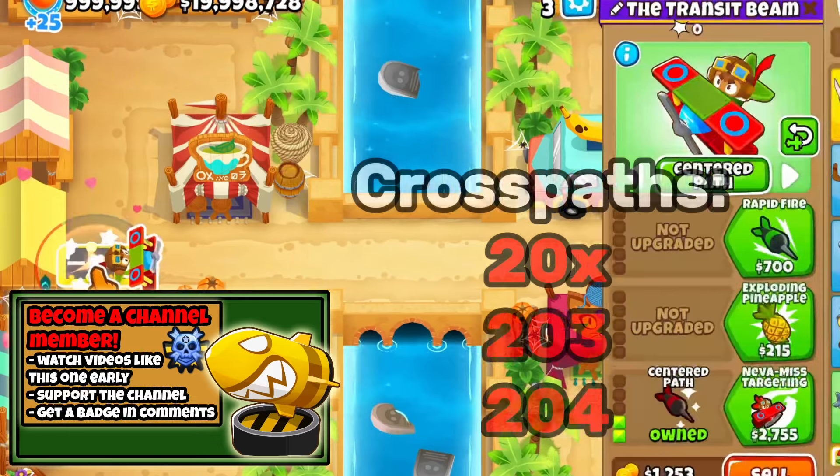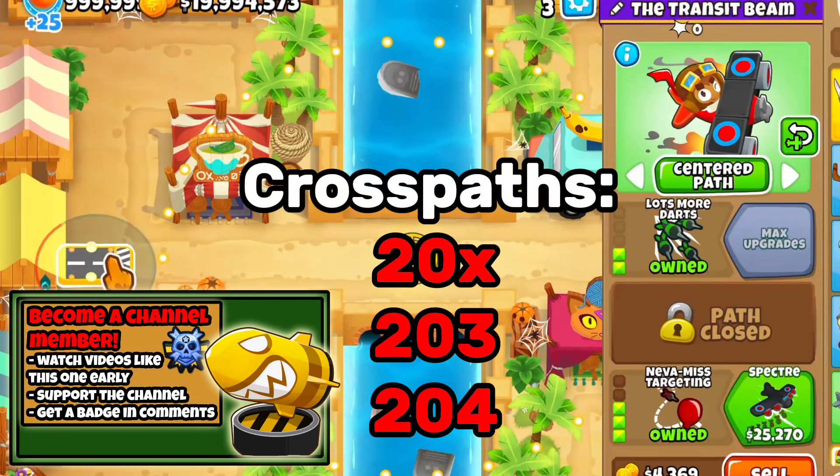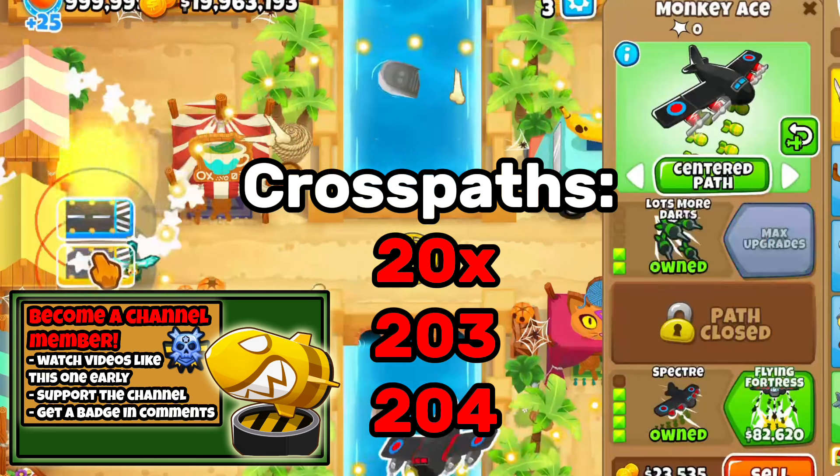On a map that it's good on, it can do quite a lot. The cross path is super easy — you get the top two, so 2-0-3 and 2-0-4.